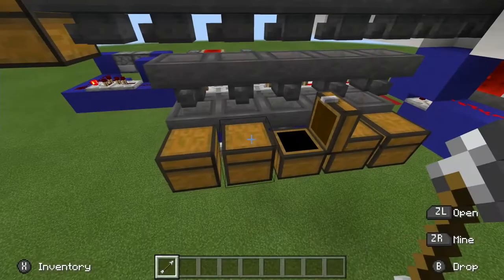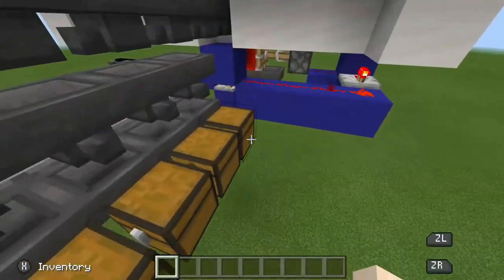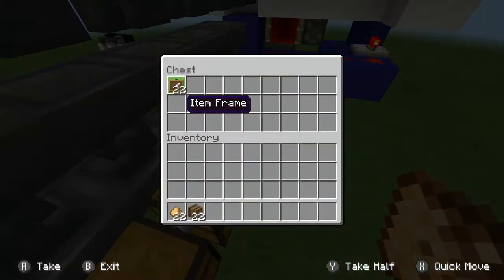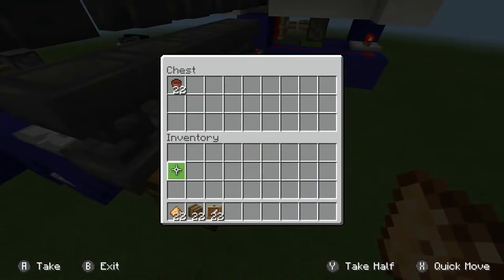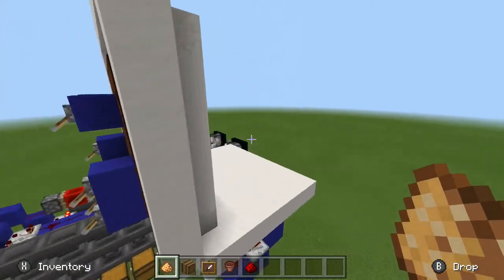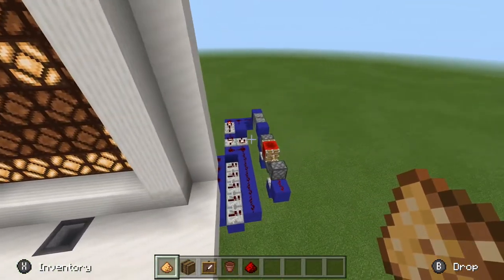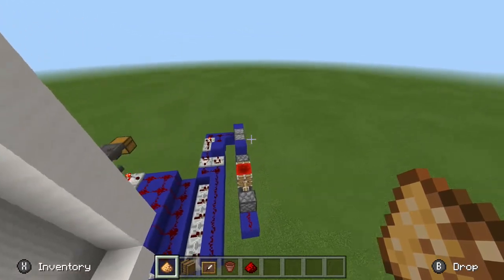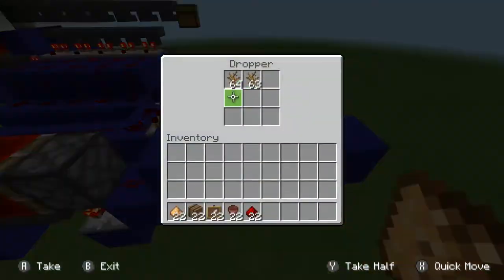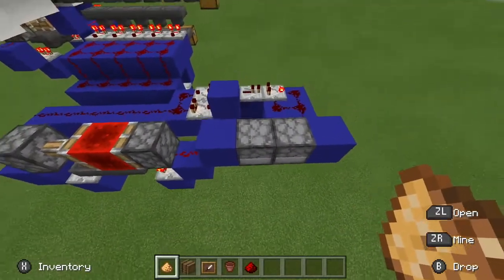There we go — there should be items in here, 22 of each as you can see. I'll just take these items out. Sorry for the loud piston noises — they're from the clocks. Unfortunately I can't really help that, though you could use repeater clocks. You can do whatever you choose.